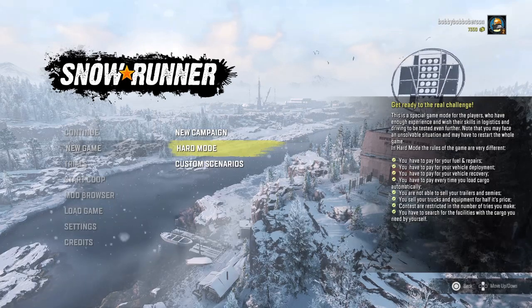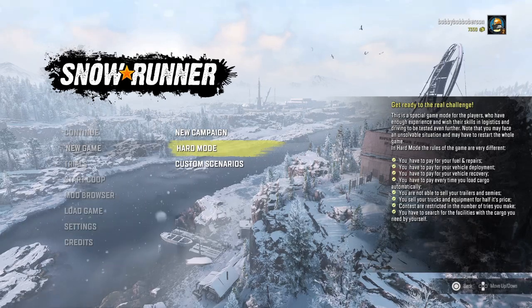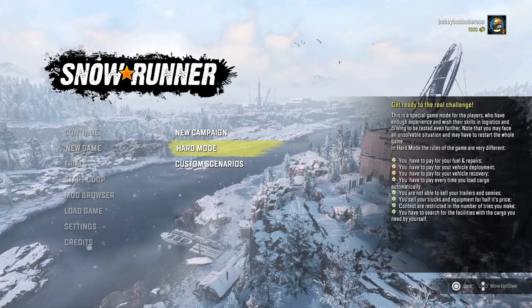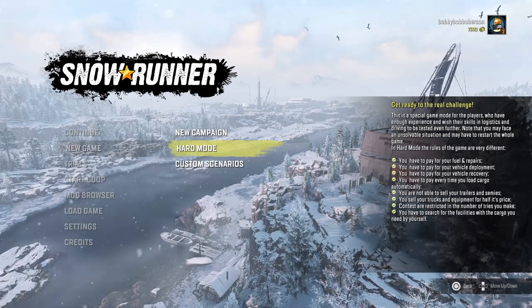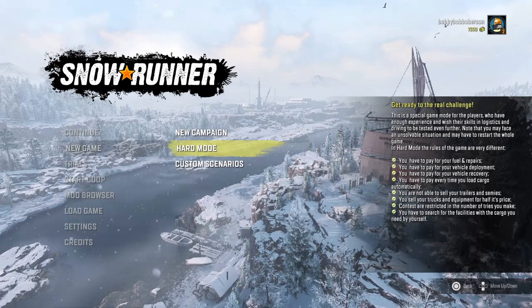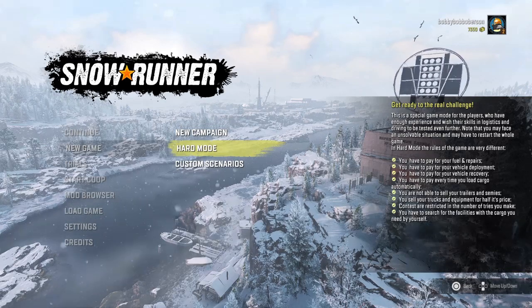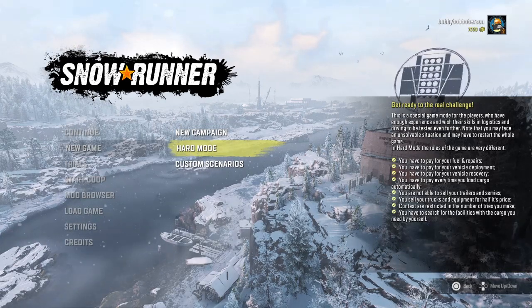Apparently you can't sell your semis, but that's fine since you're generally going to keep them anyway. Contracts are restricted — you can only do those three times. The contests, you can only do three times. So the best thing to do is to wait and make sure you have a truck that's leveled up. Something like Hungry Workers you can do with the Fleetstar and get the highest rating — you just need off-road tires.